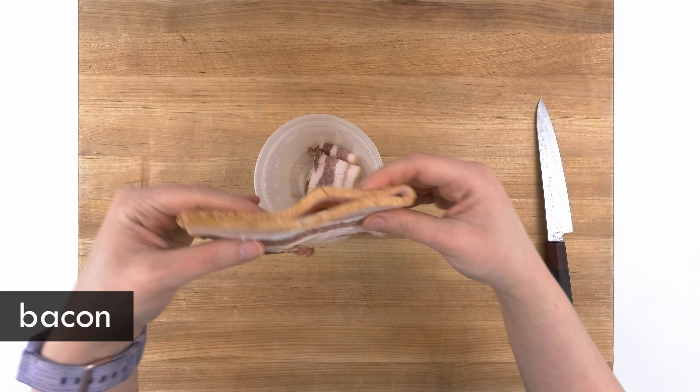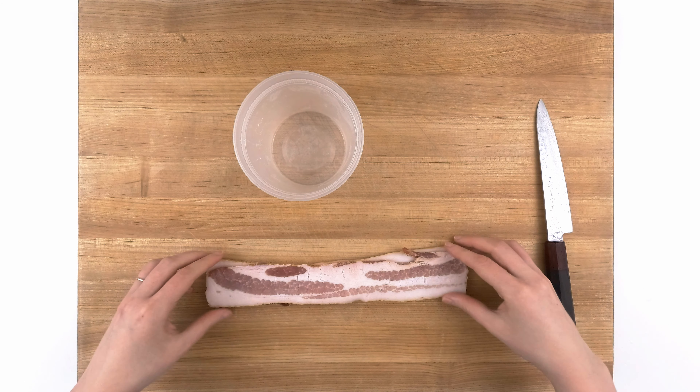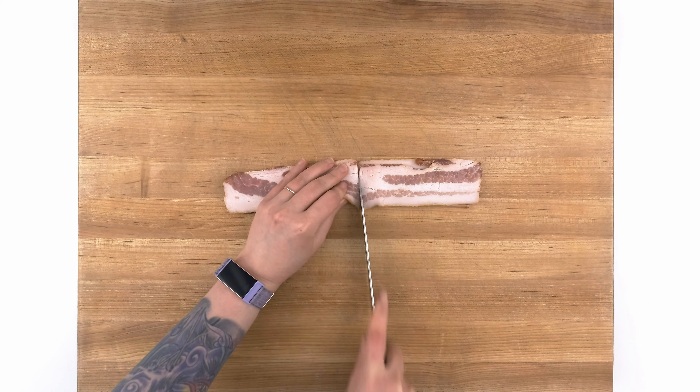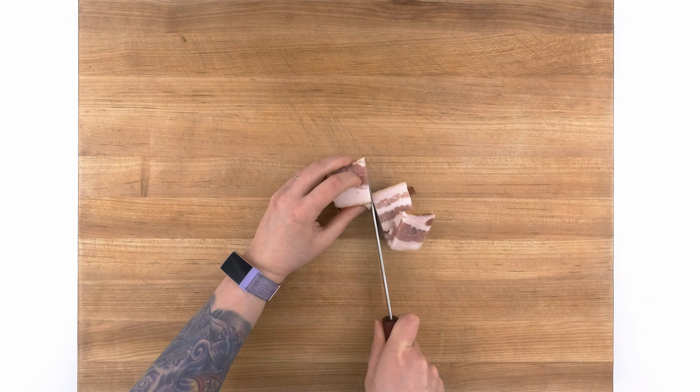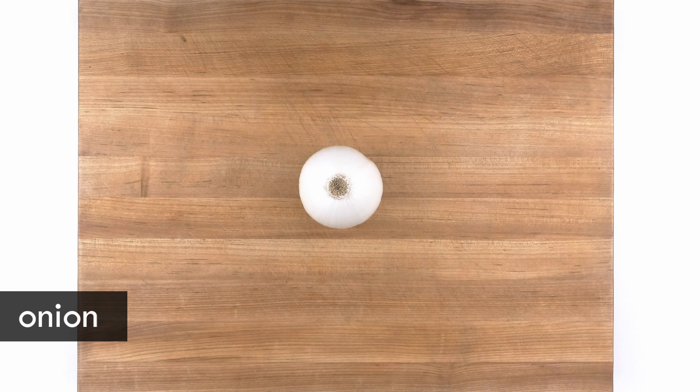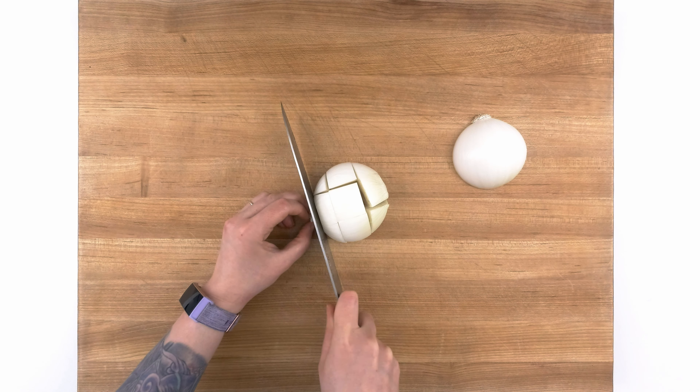Next I'm slicing the bacon, and as you can see it is so thick the packaging it came in said 'juicy' across the back. Regular slices will work fine of course — I just wanted to use something closer to what I imagine a farmer would be using. Here's my onion, and again I'm cutting it to match the other ingredients. The goal is to make everything a similar size so they fit nicely on a fork.